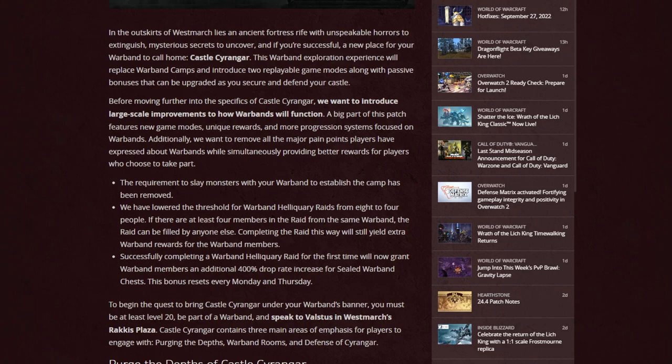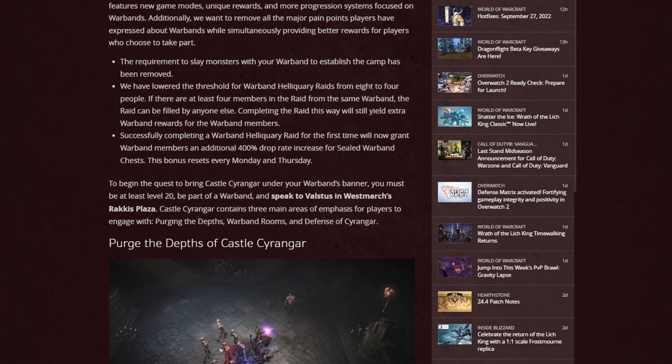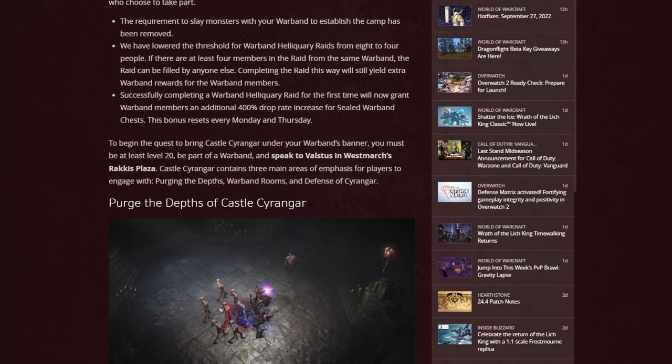People would have to rotate players in and out constantly because maybe one or two people couldn't be online, so they had to kick people out and bring in new people for the raids — that never felt good. Now, as long as four members of the warband participate, the raid can be filled with anybody else to yield the extra rewards for warband members. Successfully completing a warband Helliquary raid for the first time will now grant warband members an additional 400% drop rate increase for sealed warband chests, resetting every Monday and Thursday. You must be at least level 20 and part of a warband, then speak to Valstus in Westmarch Rakis Plaza to begin the quest for Castle Syringar.